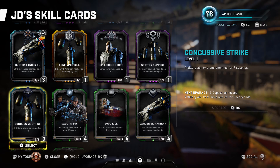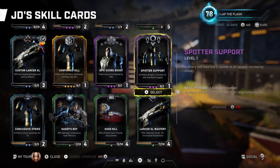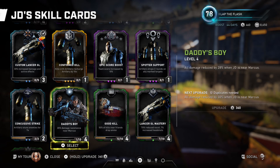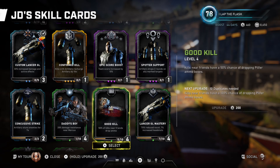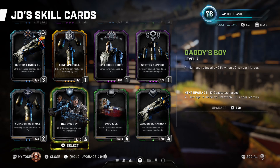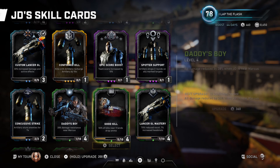We have artillery stuns enemies for seven seconds. This works in conjunction with the other cards — it's good on bosses and will stun any enemies you don't kill with your spotter support. We also have daddy's boy which gives 28% damage resistance near Marcus, reducing all types of incoming damage when you're near him.